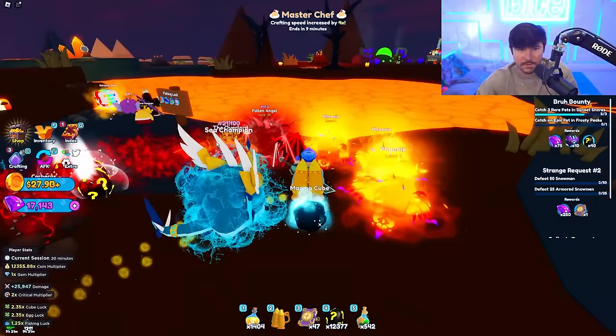I can open these eggs while I'm at it - no big deal. Wait, I don't have my best luck on. I should probably change that, so let's leave and get an elixir going because it's fun honestly. Let's go ahead and start hatching - not the prismatic ones - let's hatch these on auto hatch and let it go while we fight the snowmen. Pretty easy grind completing this next strange request.